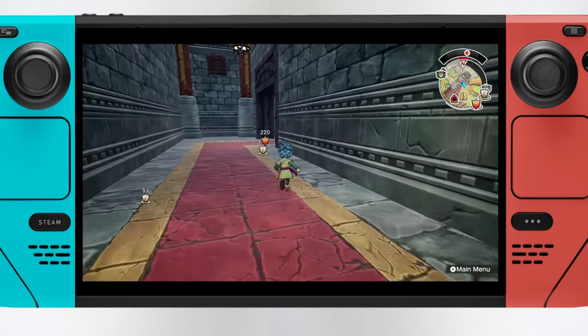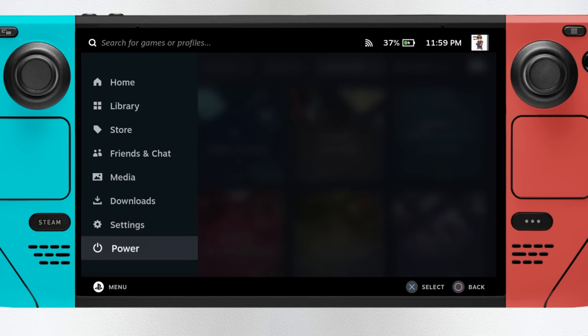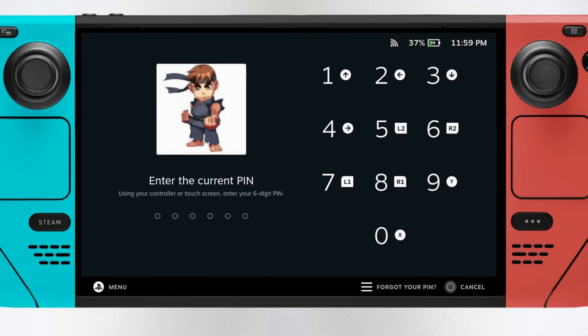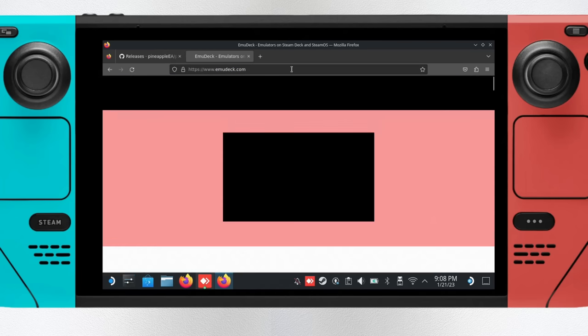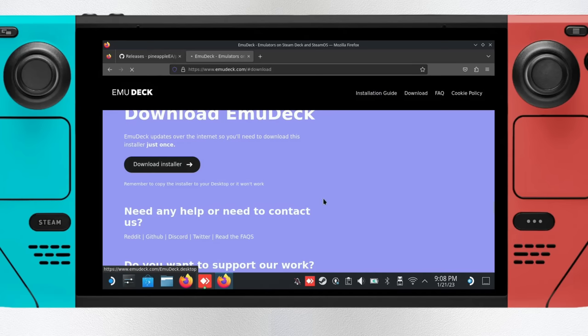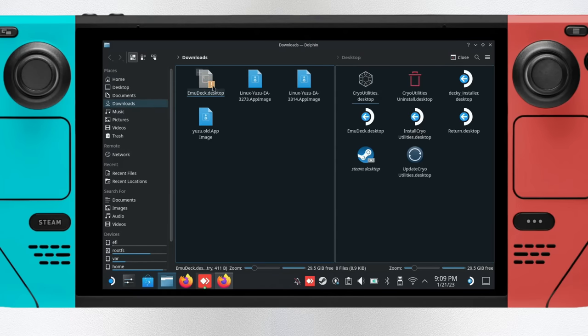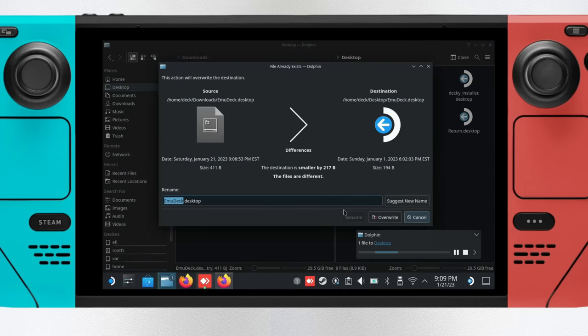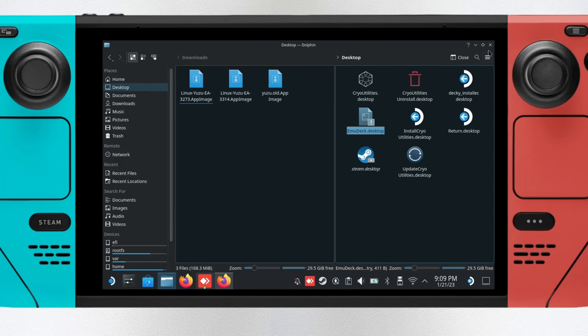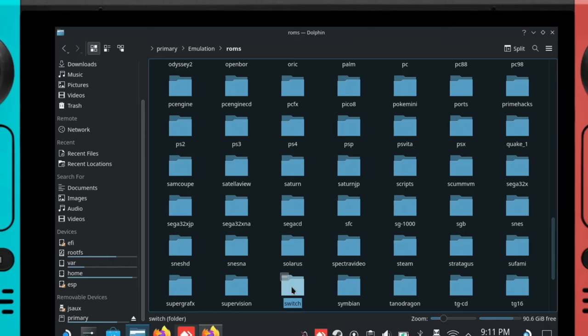This is all going to sound a little more complicated than it actually is. I was able to run through all of these steps in less than 30 minutes. First, download Emudeck if you don't already have it. Go to emudeck.com, click the download button, and the emudeck.desktop file will be downloaded. You can move that to your desktop and install from there. If this is your first time installing Emudeck, you're going to need to provide BIOS files, not to mention your actual games. They go in the /emulation/BIOS folder and the /emulation/ROMs/switch folder, respectively. I have an in-depth video with more information linked in the description.